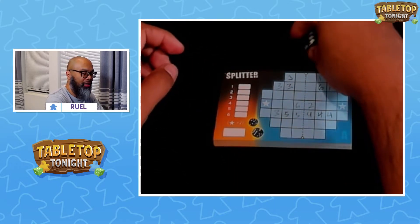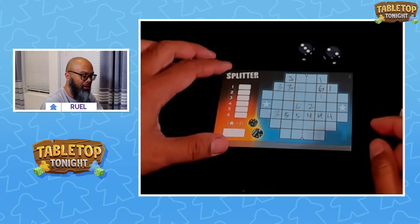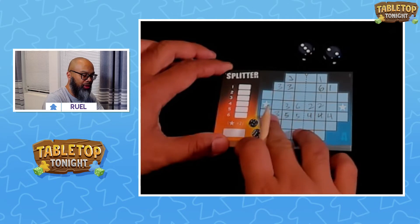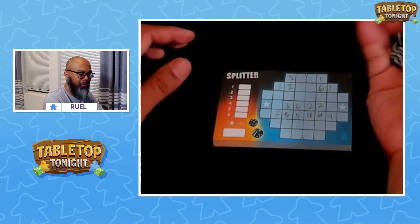Next roll of the dice: a 2 and a 3. I can put the 3 here and the 2 here, so that'll score the 2's and the 3's are continuing. A lot of 3's this game!